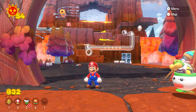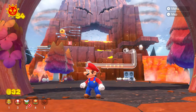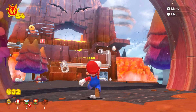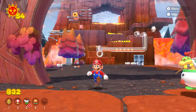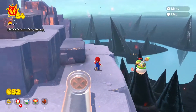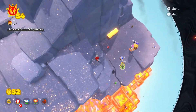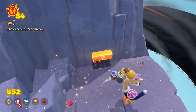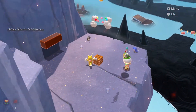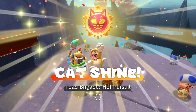Finally, the last Toad Brigade Cat Shine is Toad Brigade Hot Pursuit. Go to Mount Magmeow and take that clear cannon over there. Once you're on top of Mount Magmeow, come over here and you will see Blue Captain Toad being tortured by that thing. Just hit this question mark block, you'll get a lucky bell. Scratch that dude and he'll die, and Blue Captain Toad will give you Toad Brigade Hot Pursuit.